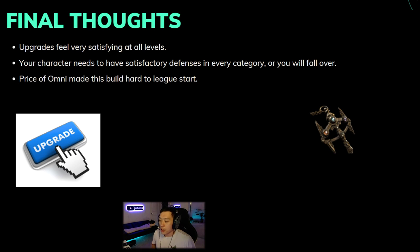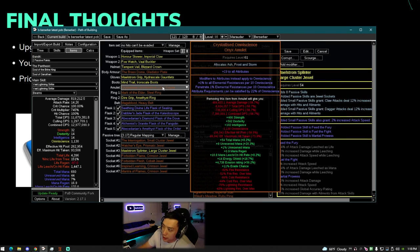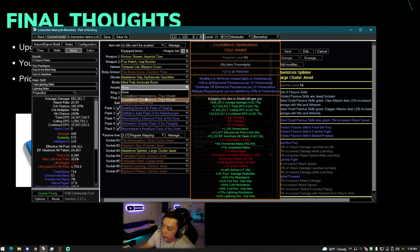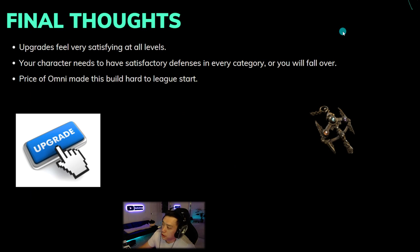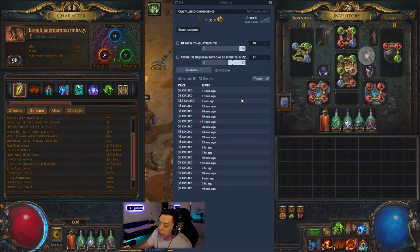I do apologize if anyone feels like they got baited by the league starter — I honestly got baited myself based on how much the price of Omni was. Omni is a pretty big item; if you take it off the build literally loses half its damage or more. But even with half the damage on the Berserker build it should still be able to do all content and let you farm the Omni, especially following Outcan's Sentinel or city square strategies. I never expected Omni to be that expensive — however on the bright side I think they changed the drop rate as there are a lot more Omnis appearing online.